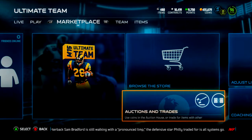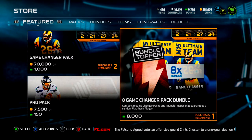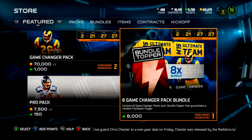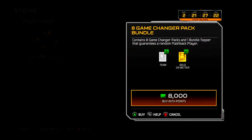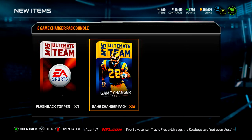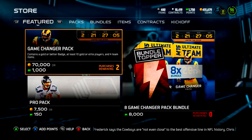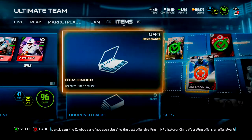The promo is eight game changer packs with a flashback topper. I've had horrible luck with flashback toppers — I think I've gotten three Plexco Burris's. Then one maybe middle linebacker or something like that. But we're gonna go ahead and get this, because versus pro packs this gives us our best chance. Let's go ahead and bang through these and see if we can't get a 24-hour card — it's been forever.